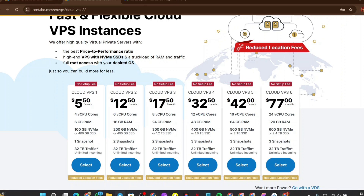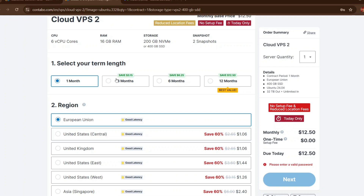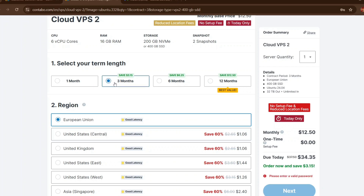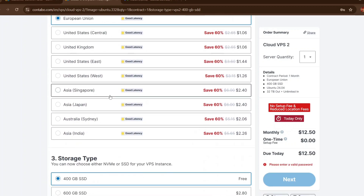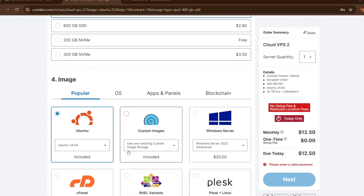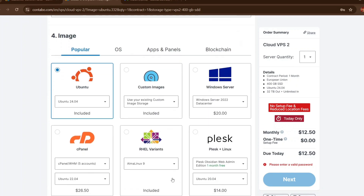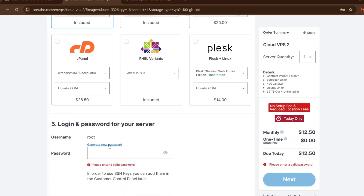Since I'm buying VPS 2, I click on it and it takes me to the section where I select the time period — three months, six months, or twelve months, each with their own discount. For this video I'll select one month. Scroll down, leave it on European Union, scroll down to storage type, leave it on NVMe SSD which is free, and set the image to Ubuntu 24.04.